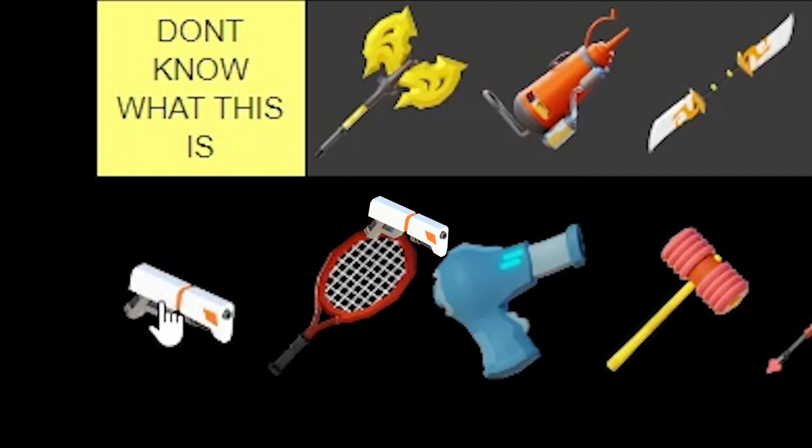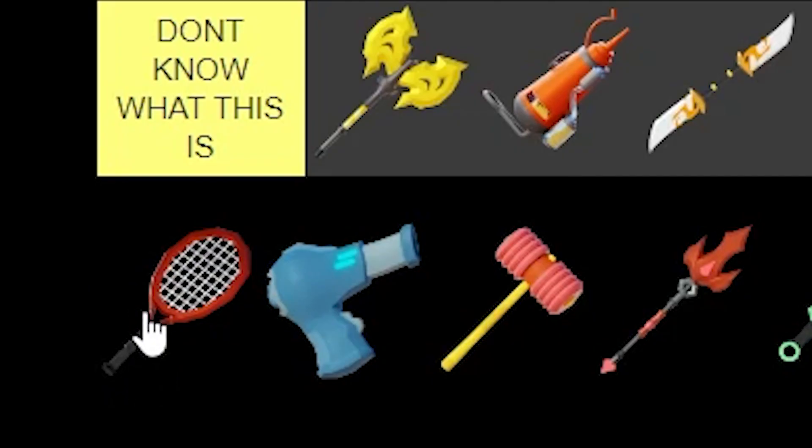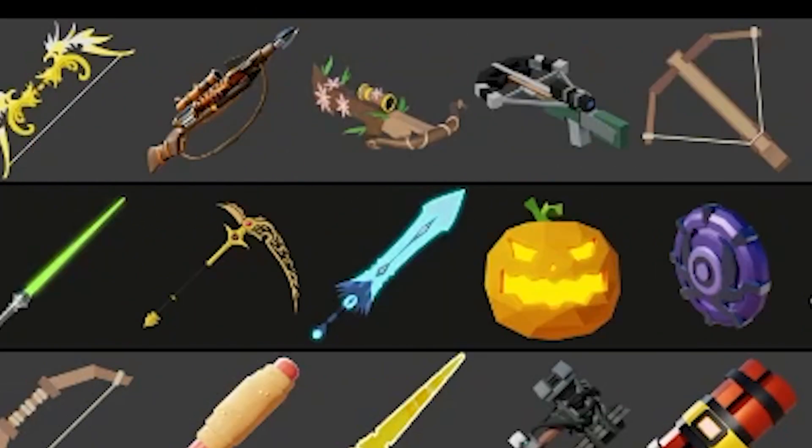Next up, we've got the Taser — it's a terrible weapon, you just tase people. Now we've got the Tennis Racket. This weapon was the funnest weapon to use — it's definitely going up to the God tier.